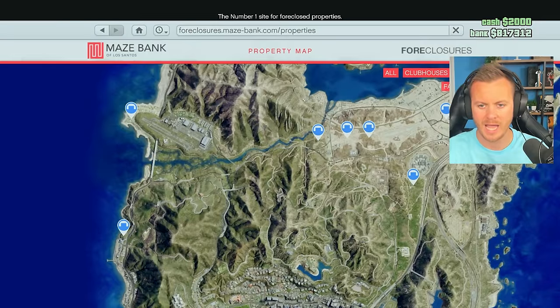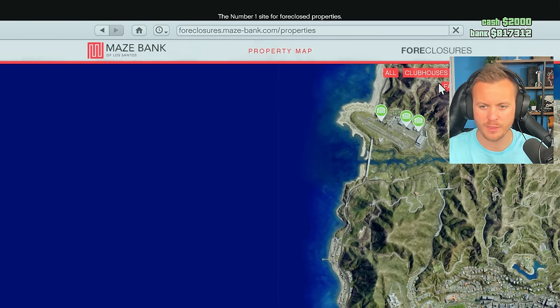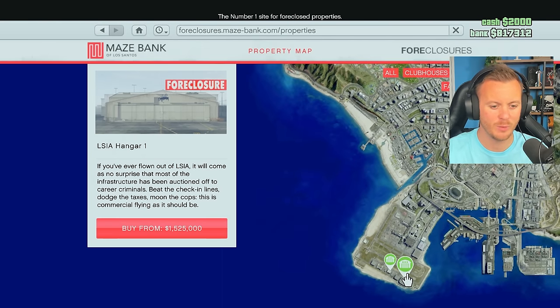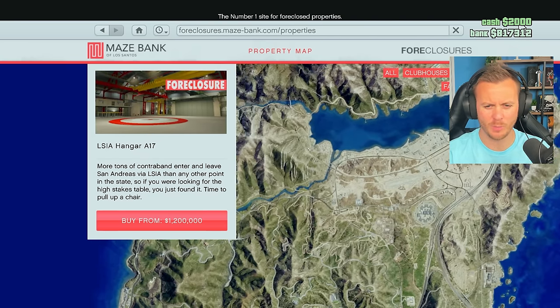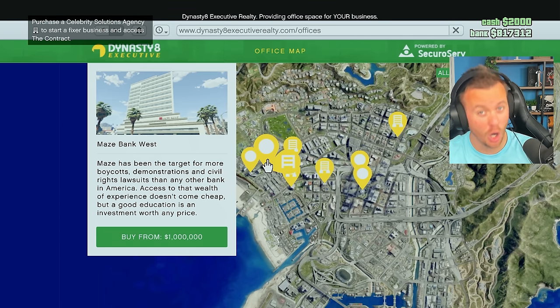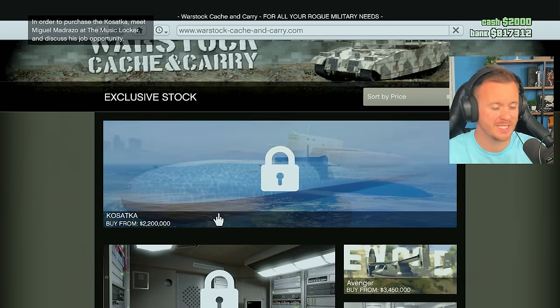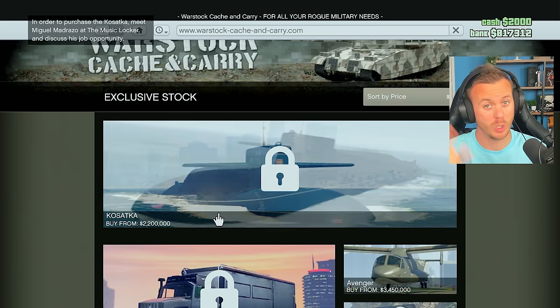So the next thing is price. The bunker I want is 2.3 million — we don't have that yet. Looking at hangars, the cheapest is 2 million, so it's cheaper. There are hangars down south like this one at 1.2 million which we could almost afford, but the problem is missions are up in the middle of the map and it's just too far to travel. Another option is a CEO office, which is only a million — you can get 50k every 48 minutes by doing work with your assistant. The Kosatka is 2.2 million, and you'll want the sparrow too, so you're looking at needing at least 3 million before getting that.